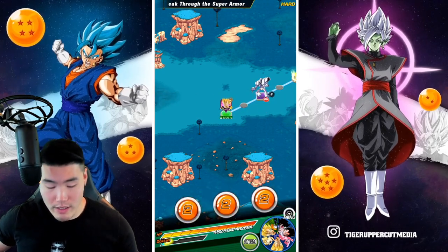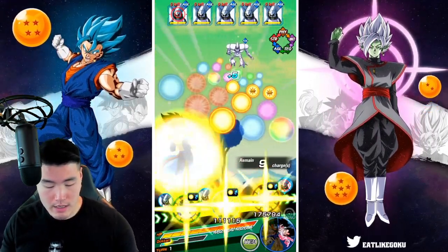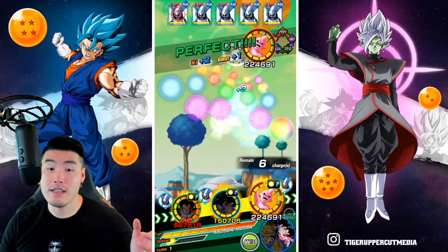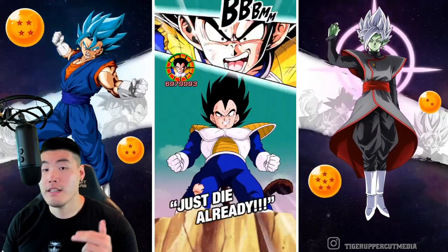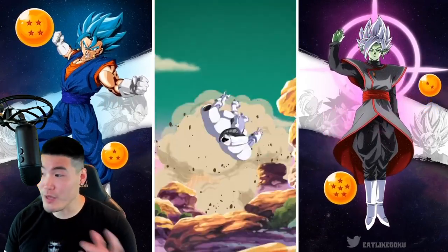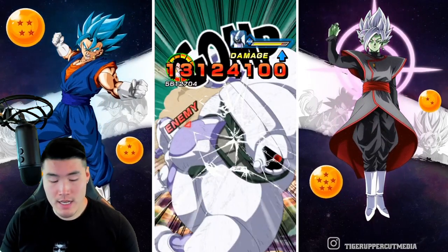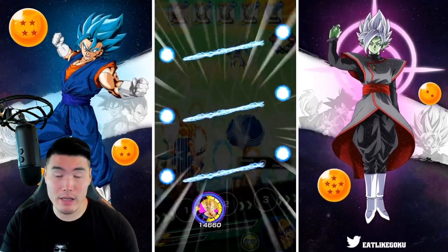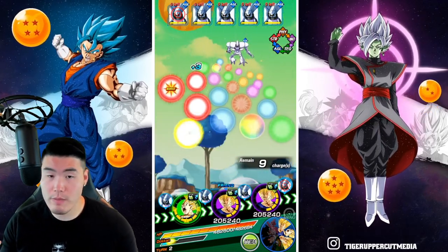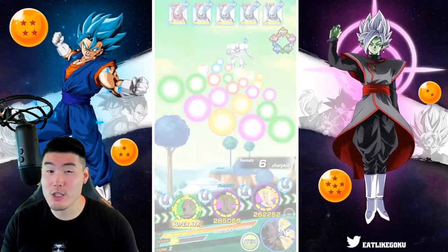Our attack-all units are split up, which is awesome, and we should be able to get through the first couple of phases with no issues whatsoever. Giant Ape Vegeta will definitely take care of the first run, and then Majima Vegeta should be able to take care of the second phase as well. When we get to the third, fourth, and fifth phases, that's when things get a little bit more tricky, because the Cyclopean Guards start getting a lot of HP — they get really hard to kill. His attack stat's not going to be super high, but these guys are super weak so I think he should still be able to one-shot them.